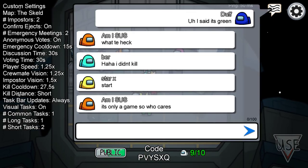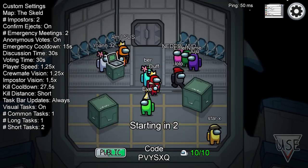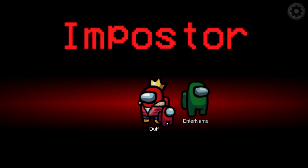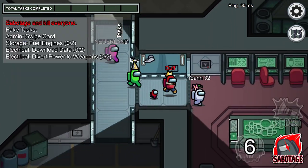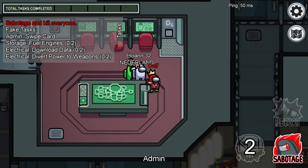Hey, it's Dov here, and today I'm gonna be telling you about how to get the airship map in Among Us right now on your mobile devices — on iOS and also on Android. It's completely easy, so you can go and play your favorite map or just a new map you've noticed and want to play with your friends.